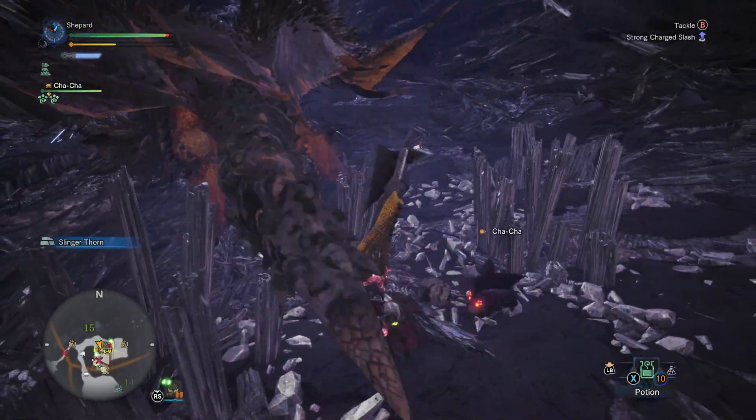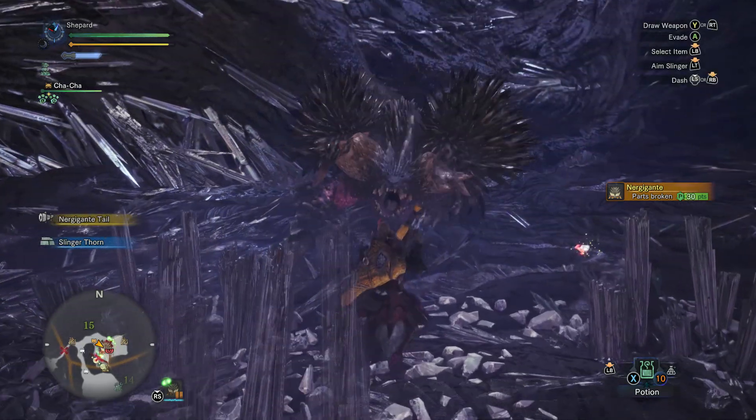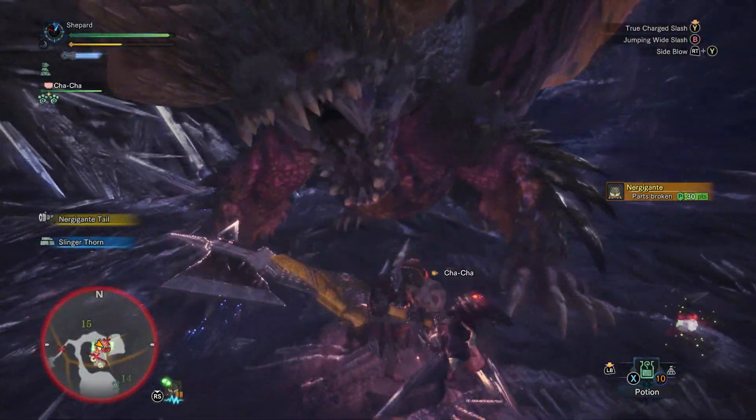Many of his weapons require Nergigante tails to make. Unlike some other monsters, you'll have to actually cut and carve his tail to get these. Keep that in mind until you start getting investigations for them later on.